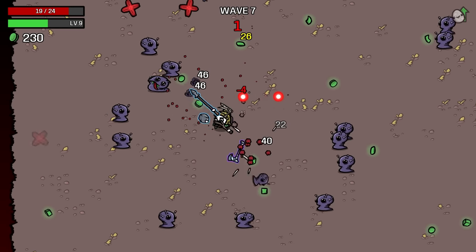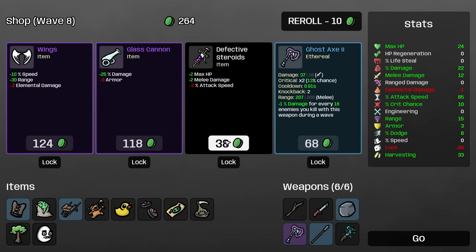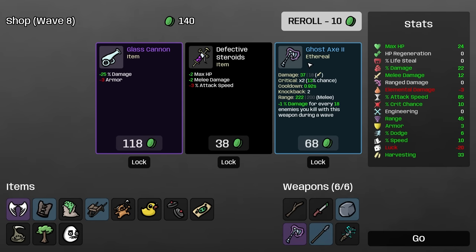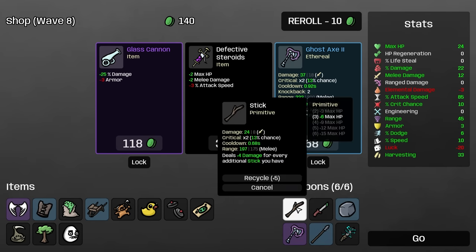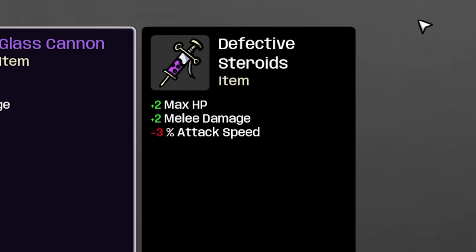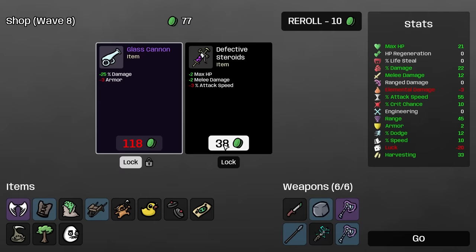It'll obviously get harder and we're still playing on easy mode, but I wouldn't want to make it too hard for myself. Plus 12% damage — sure, why not? Plus 25% damage, we lose armor. I kind of want the range and speed first. We're gonna lock the glass cannon for later. Kind of nice — yeah, we'll take that.